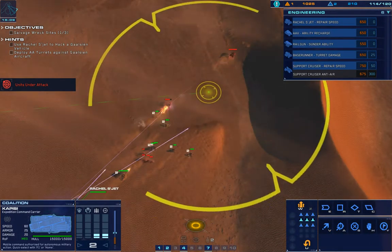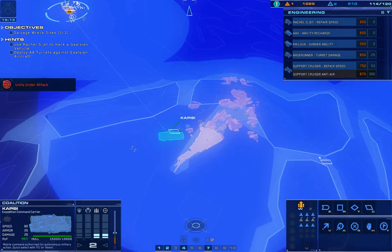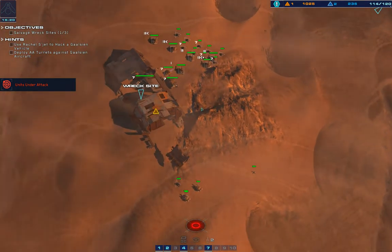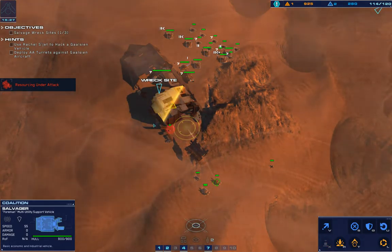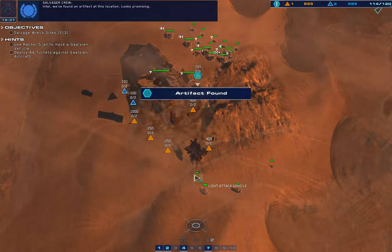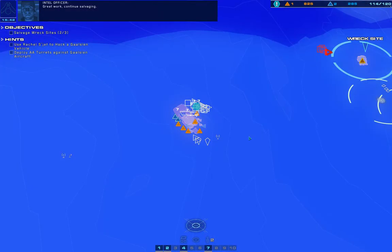Light attack vehicle is under fire. Hostile strike craft down. Unknown inbound — designating hostile. Attack vector dialed in. Armored vehicle taking effective fire. Enemy armor disabled. Salvager copies. Salvager up. Intel, we found an artifact at this location — looks promising. Great work, continue salvaging.